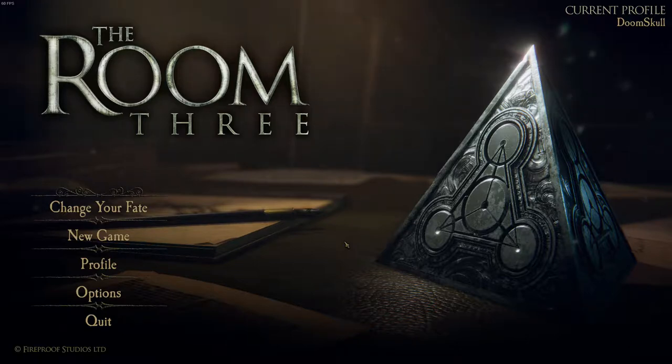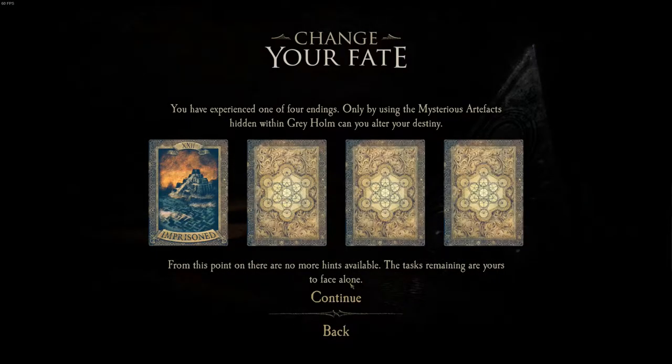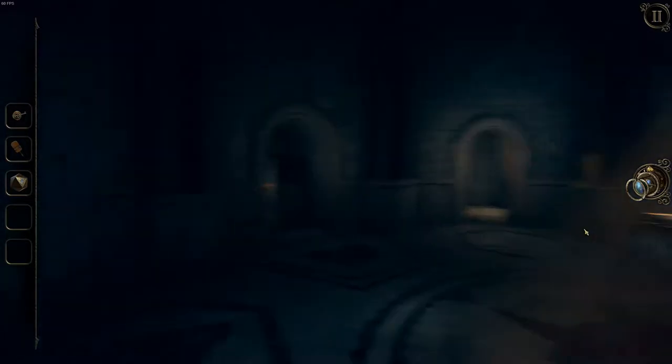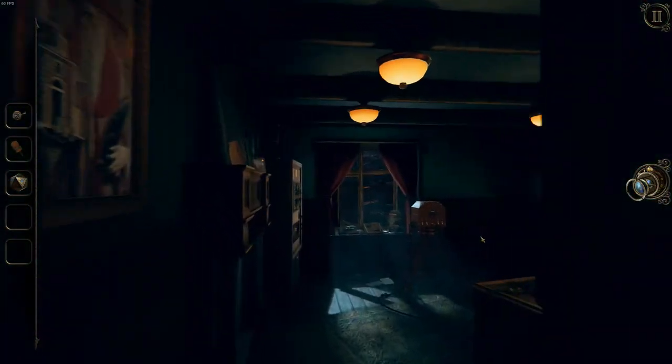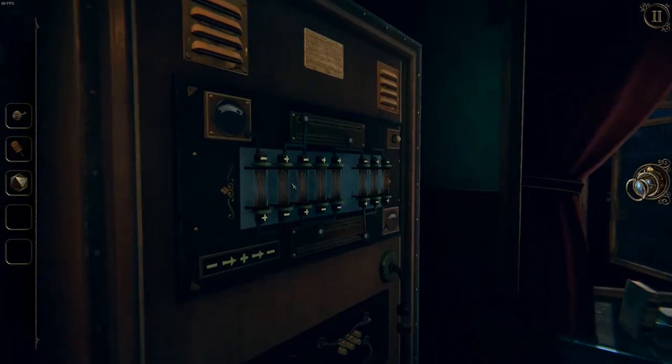What is up everybody and welcome back to another episode of the Room 3. Today we're going to change our fate. We've been imprisoned. We need to look around this whole place to get artifacts of some kind and then complete the room.